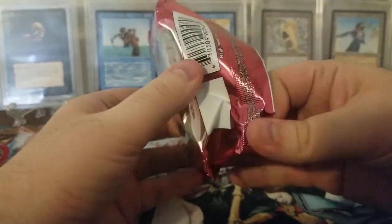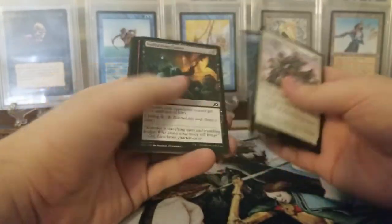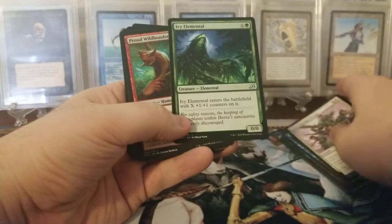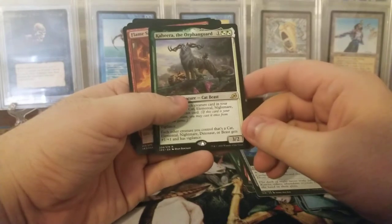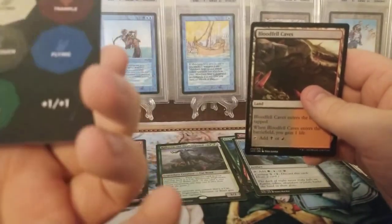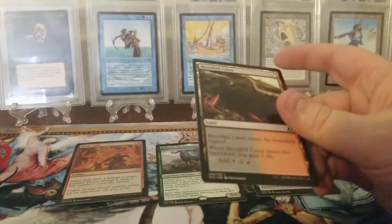I'm not sure if you can get the Godzilla cards in regular booster packs - I think you probably can but I'm not sure. We'll go through the commons a little bit. Ivy Elemental, Proud Wild Bonder. Kahira the Orphan Guard - not sure if that's any good. And we have a foil uncommon. These tokens from the packs are thinner than the ones that come in the box. The ones in the box are like cardboard and these are like cardstock.